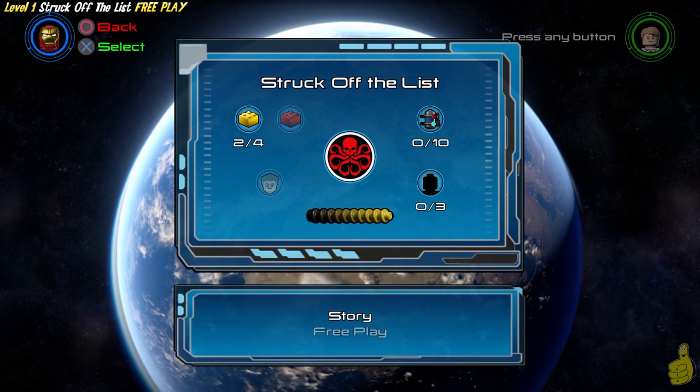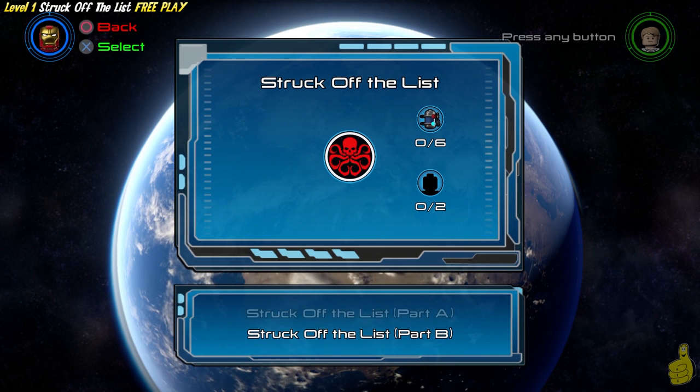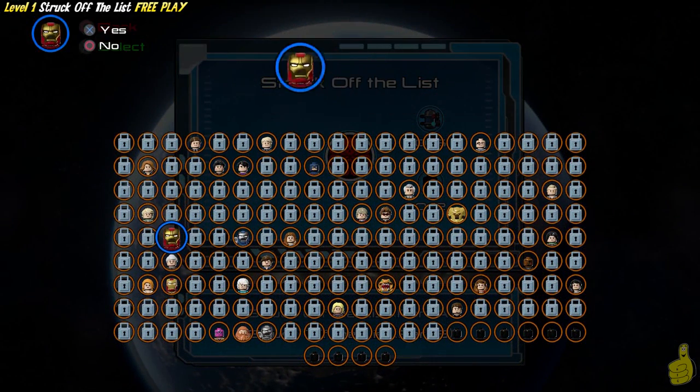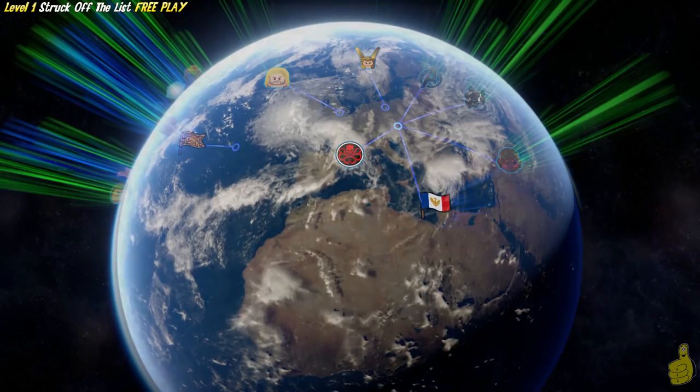We got nothing but those two gold bricks and the True Avenger. It gives us a Part A and a Part B, which will help you in later times trying to get the collectibles you missed. You might already find that you don't need to play the first half because you already got it in the story.